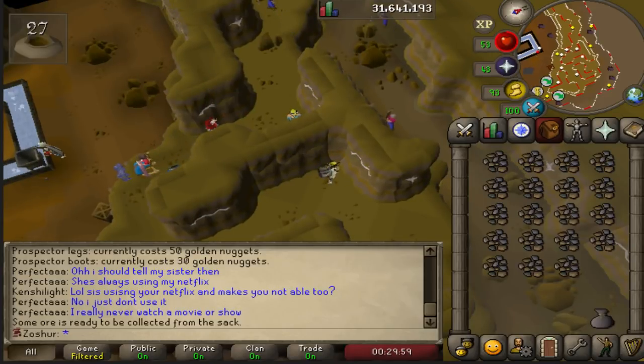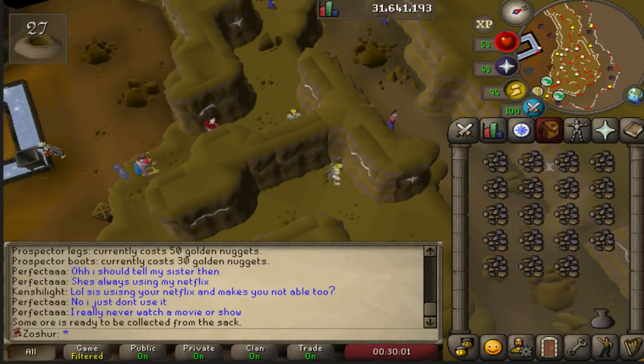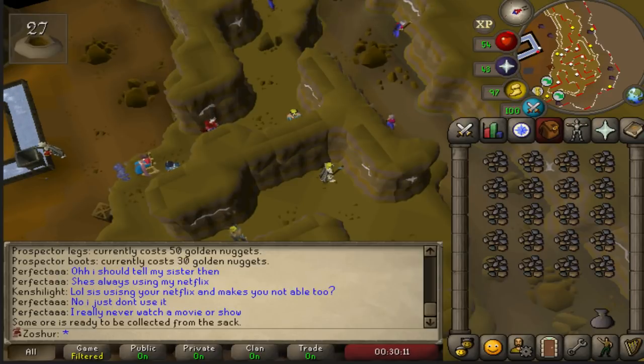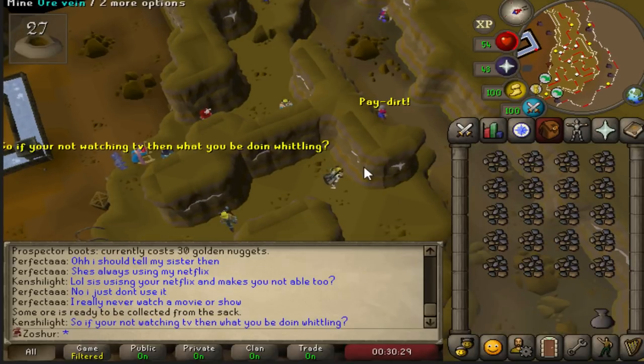Also, you can now pre-order mobile — it's going to be coming out on October 30th. Another mobile-only change that happened today is on the deposit boxes: they added buttons for one, five, ten, and all — the same thing that they have in the bank. If you set it to five and click on an object in the deposit box that you have five or more of, it will deposit five of them.